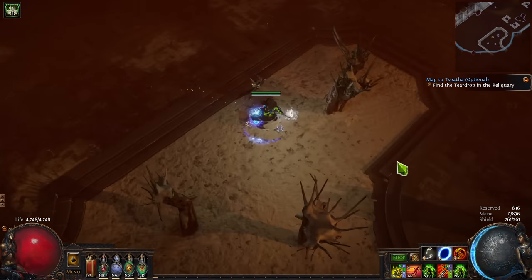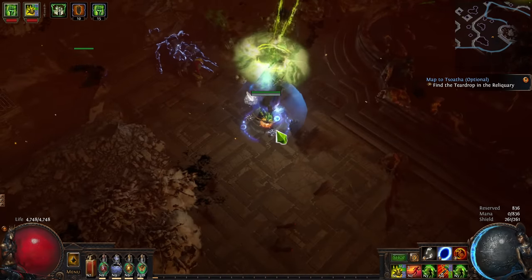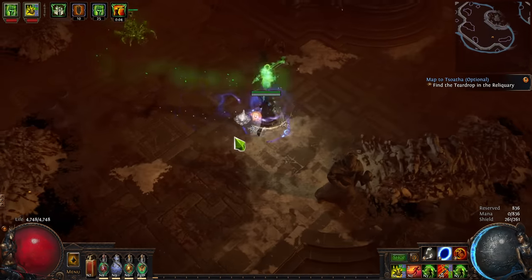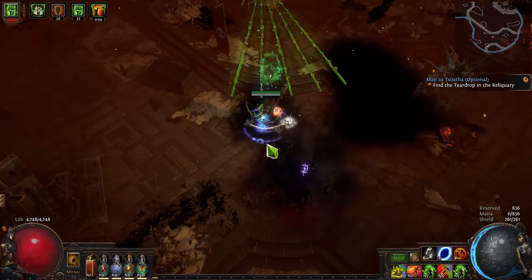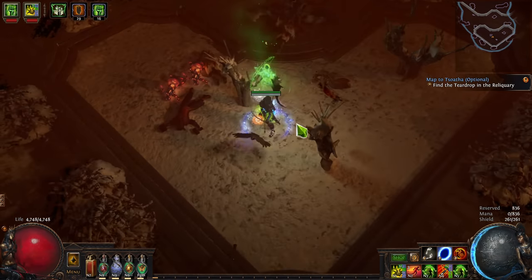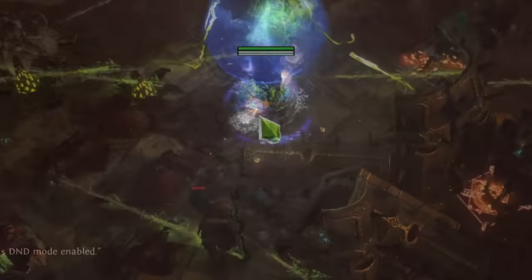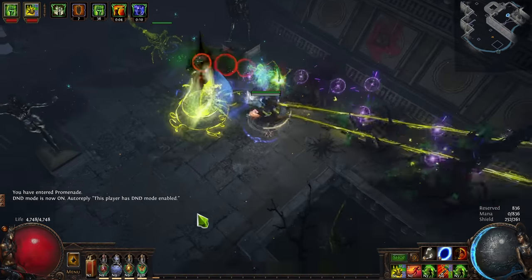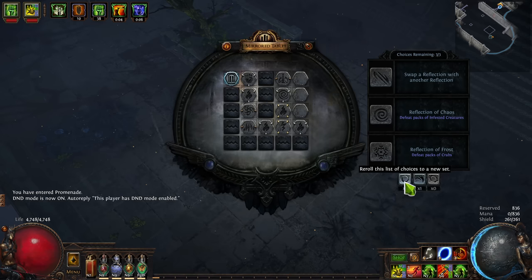So how does Scourge Arrow interact with Mirage Archer and Ballista support? Things like Mirage Archer, Ballista, and Reflections are a little bit wonky with channeling skills — they don't quite understand them. Scourge Arrow will always attempt to channel to maximum and then fire through a target. This can run into issues where it fires into a wall because you're placing the ballista on the opposite side of the enemy.